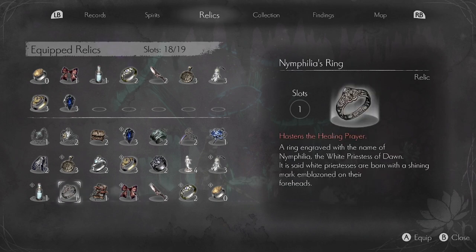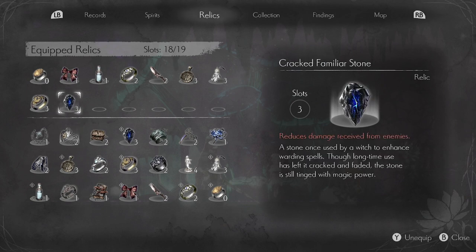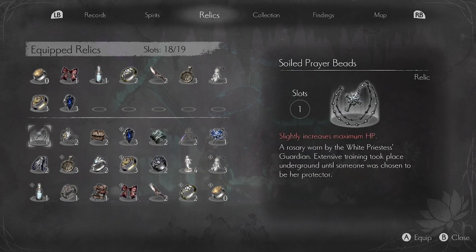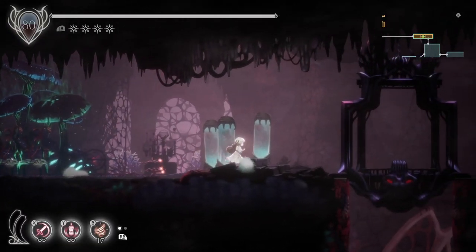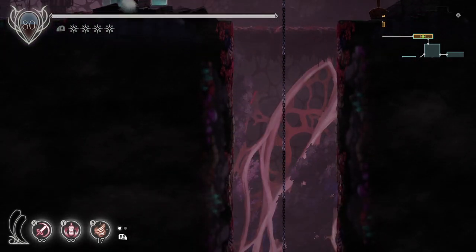I don't know what to do with this last shard slot that we have. I don't really want to take off anything that I have, including the Holy Spring Water. I want to keep that on because I've got the four heals, which means I'm putting on a one. And of the ones, I guess the soiled prayer beads. So let's see how far we can go in the Verboten Domain before moving on to somewhere more realistic for us to explore.